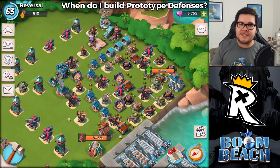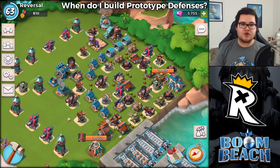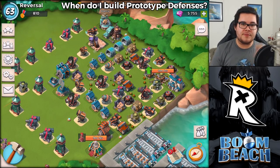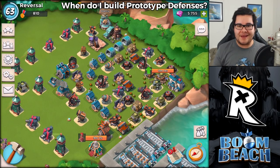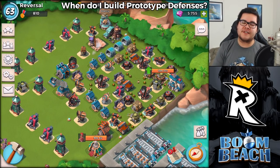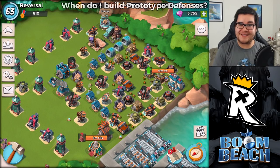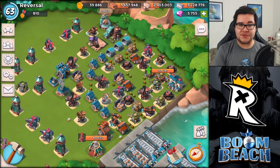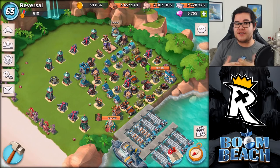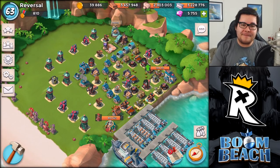That really breaks down why you should be saving or using your prototype defenses. Make sure to take into consideration why you should or shouldn't use them, because otherwise it's not going to be worth it. The biggest reason to use prototype defenses is of course to win in defense, but defense in Boom Beach is tricky because we're so dependent on prototype modules — if you can't get those modules back, you could see yourself losing quite a few defenses.